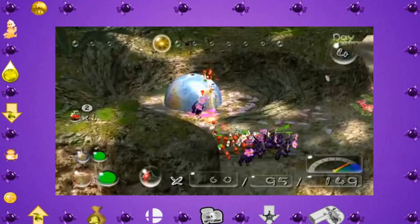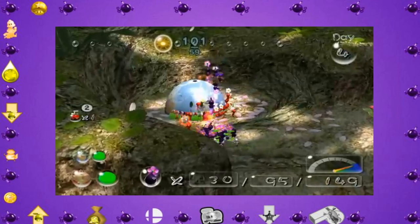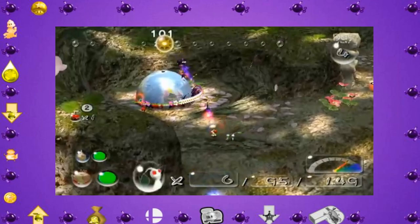Our only goal on Day 4 is to get the second half of the globe in order to unlock the Perplexing Pool, and with Purples and Whites this is no real problem, so Day 4 goes by pretty quickly.